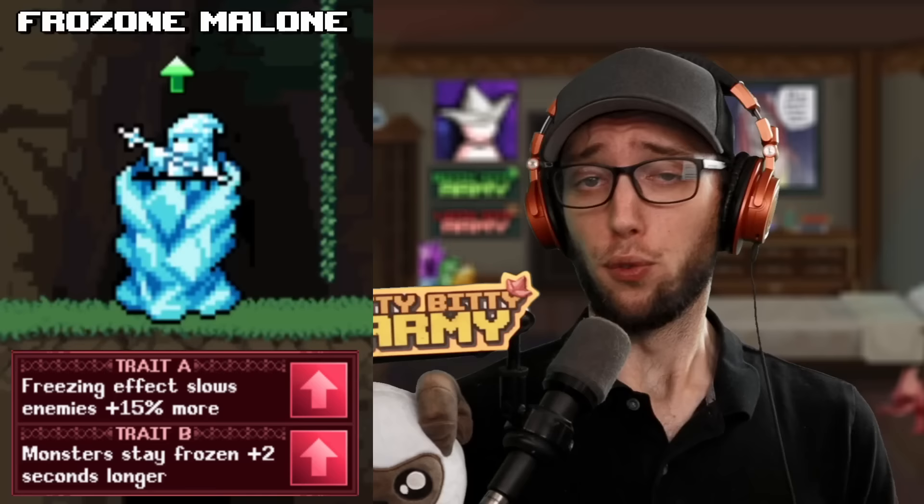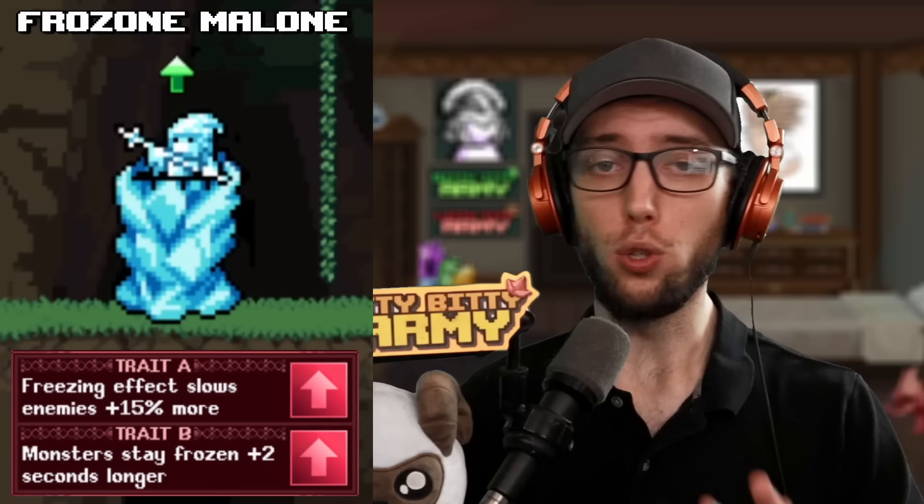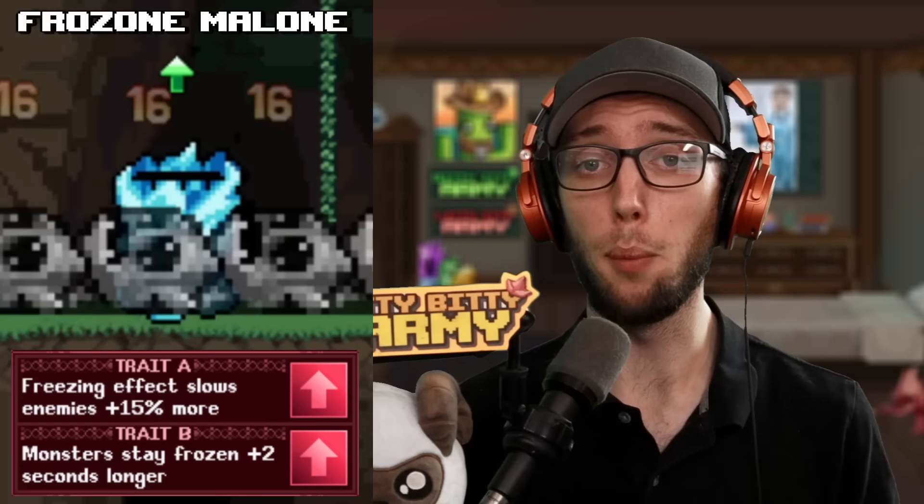Running three Boulder Rollers beside each other will absolutely decimate mobs. Next up is Frozen Malone, the bread and butter of crowd control due to its slowing enemies, and it's even used in late game. The A trait gives a 15% increase to the slow and B trait adds an extra two seconds to the slow. You cannot stack multiple Frozen Malone towers to have mobs barely ever move — it's a unique debuff. So you're only going to run one tower in front of your DPS to maximize damage. A good trait combo for this will be AB, because you're never going to level this past level 10.